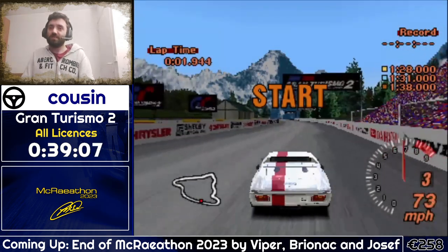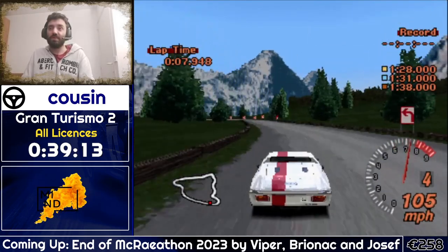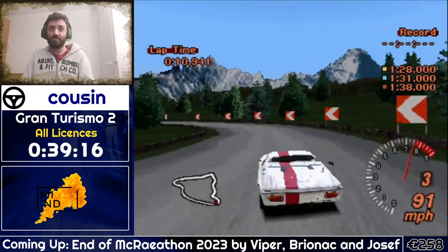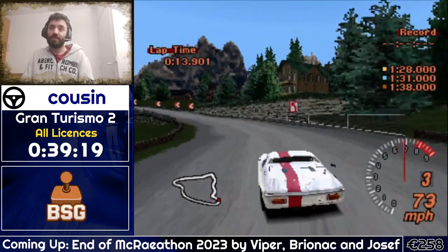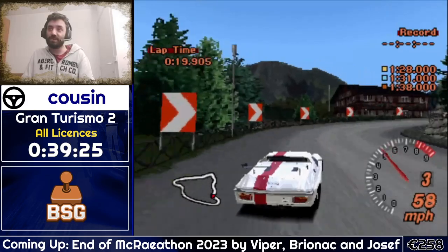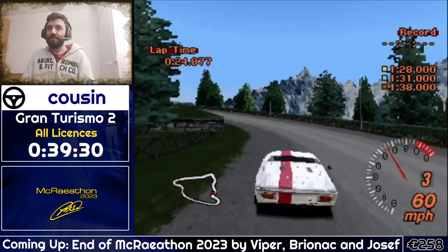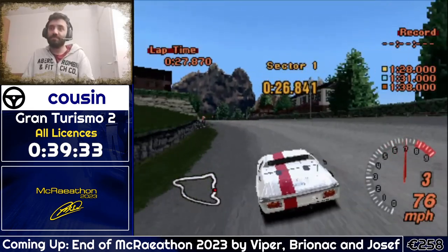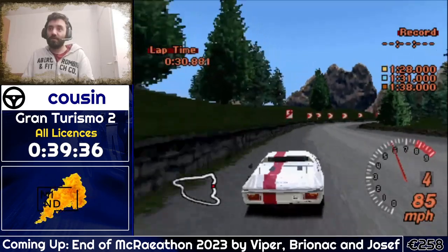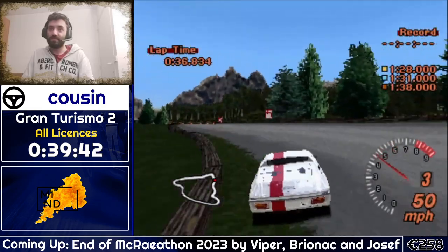Even when you're done with the run on PB pace you still have to go through that chicane. We get through it — the final time comes up on the finish line. 49.05 for S10. My recorded PB is 48.29, though in the ESA practice room I got 48.24 but didn't record it. We got the S license — we got them all. Now we could beat the game, but I guess that would be for another marathon, because that's where this category ends.